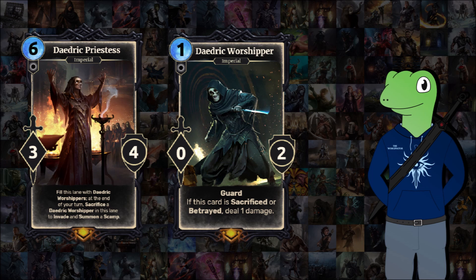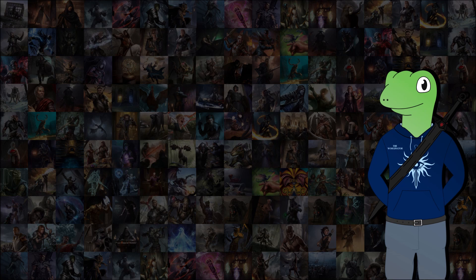Finally, we have Daedric Priestess, a 6-cost 3-4 with a long effect. When this card is summoned, it fills the lane with Daedric Worshippers, and at the end of your turn it will sacrifice one of them, Invade, and summon a Scamp in its place. Daedric Worshippers are 1-cost 0-2 Guards which, when sacrificed or betrayed, deal 1 damage. This card is made to be excellent for the Sacrifice mechanic or even a Betray deck — something like this would make those decks a lot stronger, with a consistent form of swarming and damaging your opponent. Maybe a bit powerful, but one Piercing Javelin is all it takes to take out this Priestess. That's going to wrap up this video — if you've enjoyed, please like and subscribe, give me some ideas on other custom archetypes to make, and I'll see you next time.